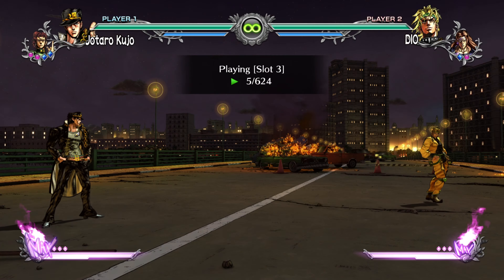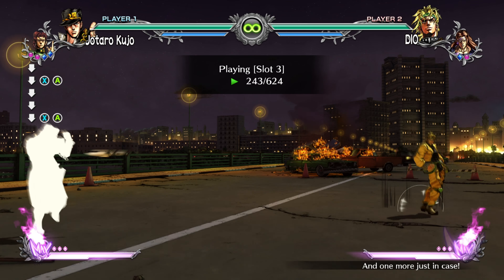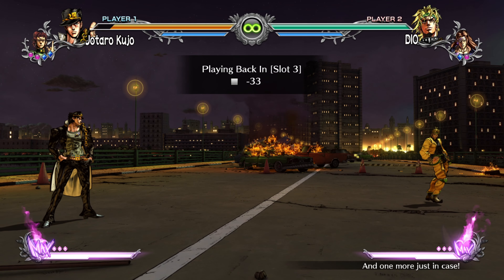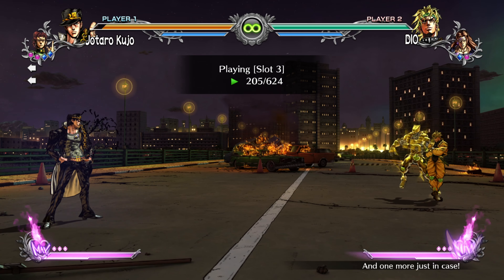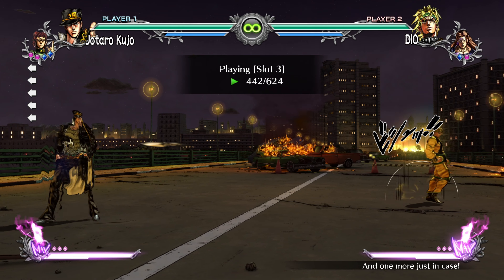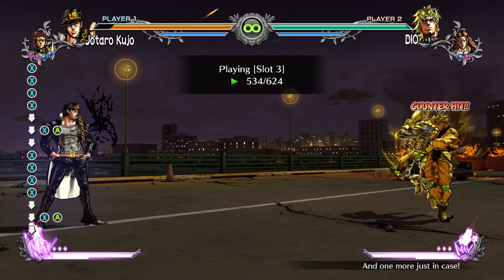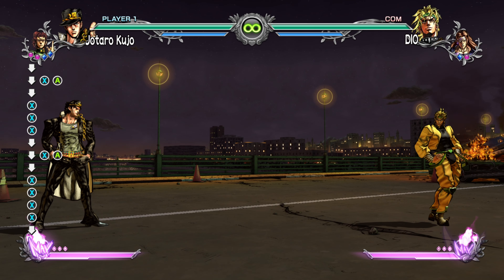Now I want to talk about the Stylish Guard. Stylish Guard is a brand new mechanic that lets you counter someone's move into a stylish dodge. In the old All-Star Battle, you had a stylish dodge mechanic that carries over into this game — you press defend at the right time and dodge out of the way of an opponent's move, giving you time to counter.